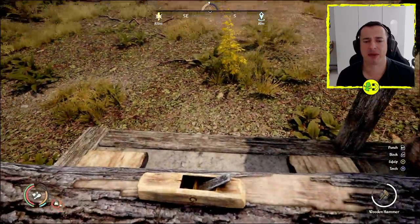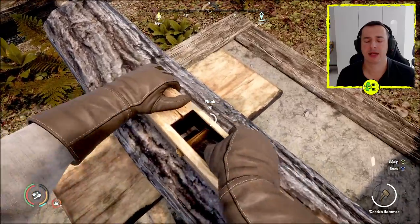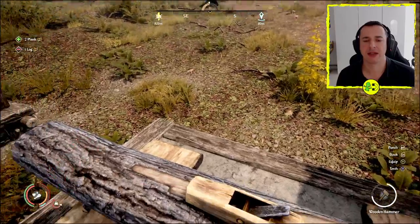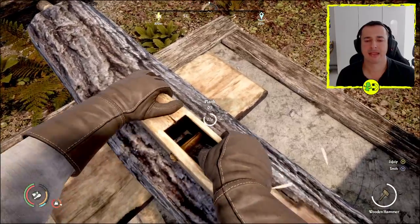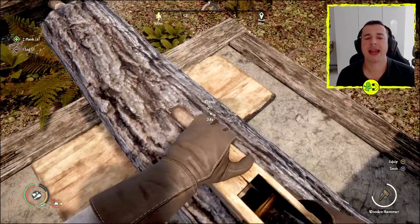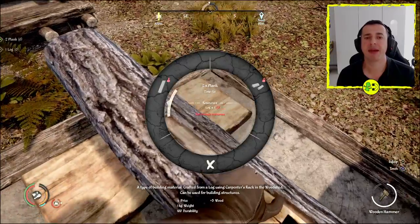You may need to unlock this recipe — I think it's unlocked as standard, but you may need to buy it to unlock it. If so, you should see a button that says Y to do that. You can see I've got two logs left so I can do this again. And this is making me planks. The other thing is that planks are damn heavy.